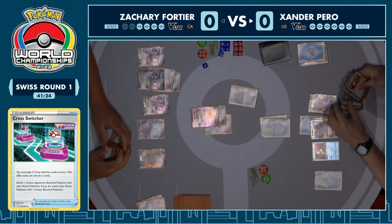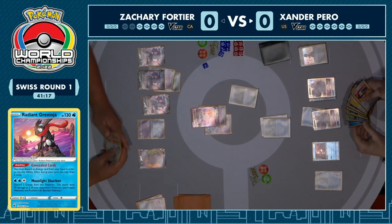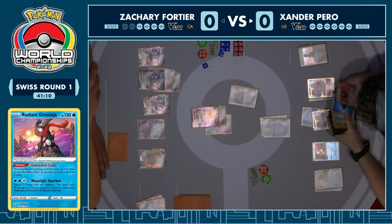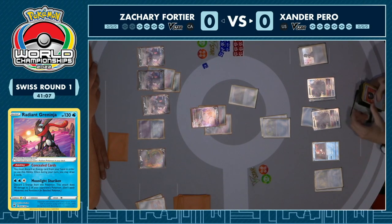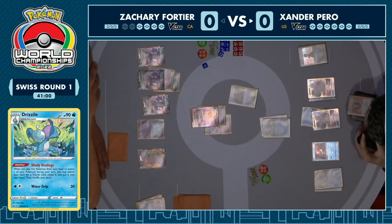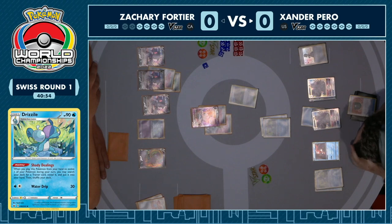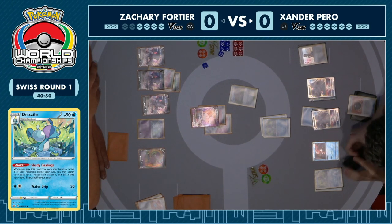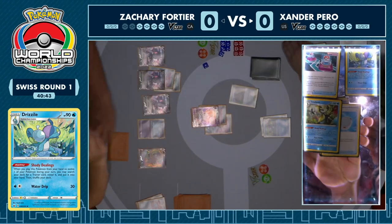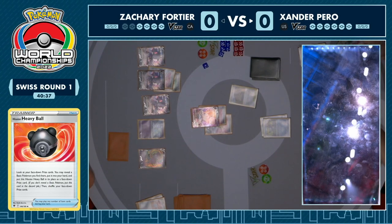We're going to see the concealed cards from Radiant Greninja, double evolving up into those V-Stars. It's so important for Xander to try and keep these guys bulky, keep them out of range of easy gusting from the Mew player. We're going to see that second Shady Dealing from Drizzile to cherry pick some more cards. With a Hisui Heavy Ball, he can get some nice big Pokemon out. We also saw Training Court getting an energy back, and there's a lovely little combo with Training Court and Greninja where Radiant Greninja essentially just turns into draw two cards, which on a basic Pokemon is absolutely phenomenal.